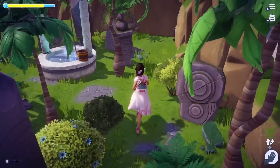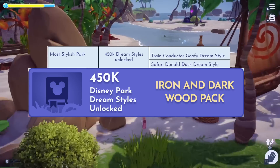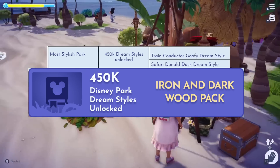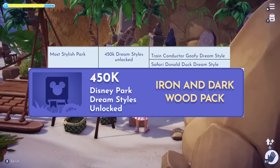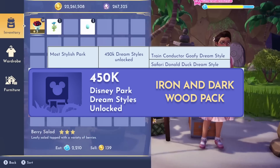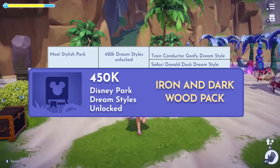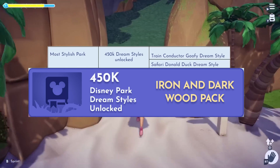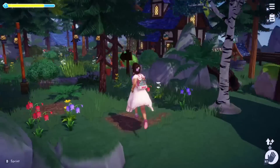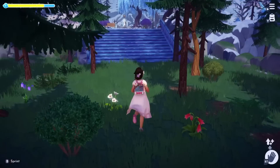You also need your park to be stylish. The eligible items for this category are the Train Conductor Goofy Dream Style and the Safari Donald Duck Dream Style from the Disney Park Star Path. So if you haven't unlocked those yet, get to grinding those Star Path tasks, and make sure that you have Donald Duck and Goofy looking like their most ideal Disney Park selves. Once 450,000 of these Dream Styles are unlocked by players, all players will receive an Iron and Darkwood Pack. We all know Iron Grinding — I've personally kind of come to terms with it, I don't mind it that much — but Darkwood Grinding, now that's my nemesis. So I can't wait to get more Darkwood just for free in my mailbox.